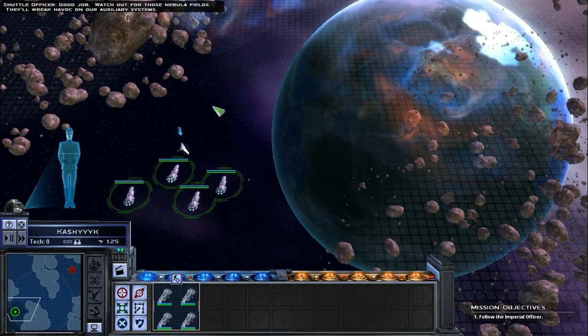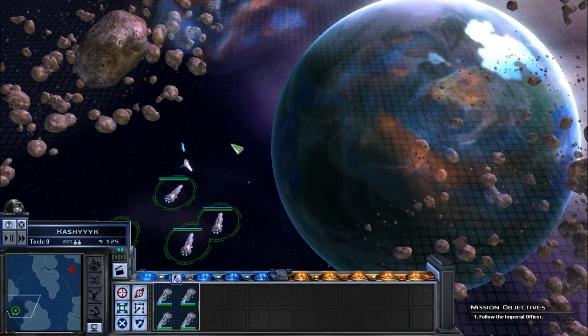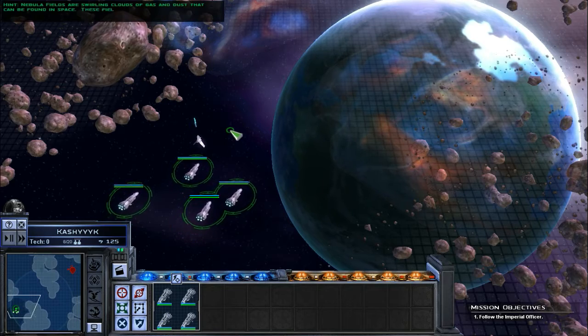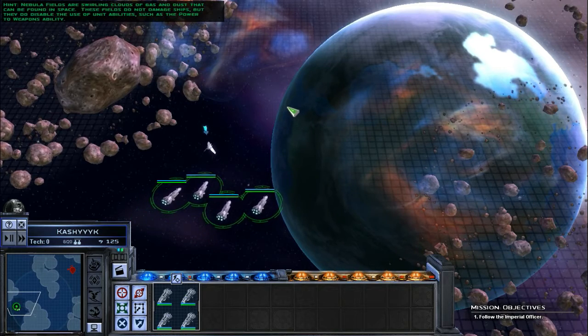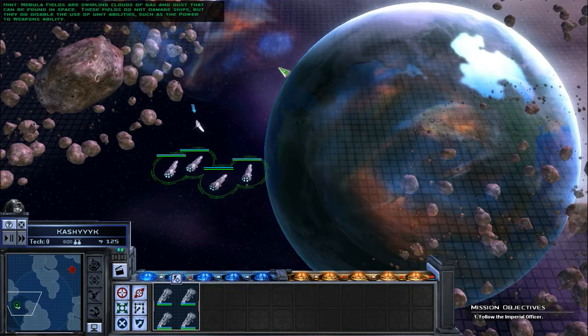Watch out for those nebula fields — they'll wreak havoc on our auxiliary systems. Nebula fields are swirling clouds of gas and dust that can be found in space. These fields do not damage ships, but they do disable the use of unit abilities, such as the power to weapons ability.